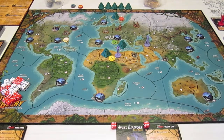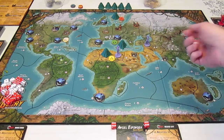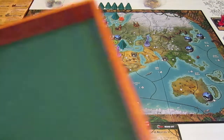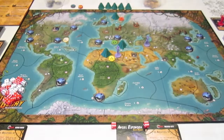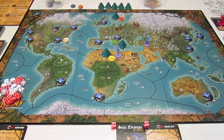Now we're on to the adventure phase. Each hero has some kind of adventure. Lee goes first — she is in a wilderness space. In a wilderness space you roll one die: on a one you fight an enemy, on a two or three nothing happens, and on a four, five, or six you draw an event card. Lee rolls a five, so she draws an event card.